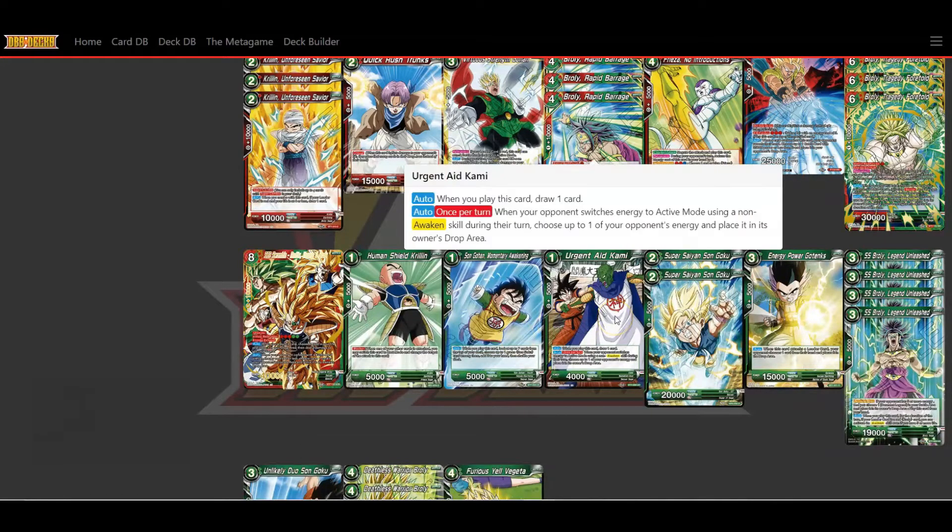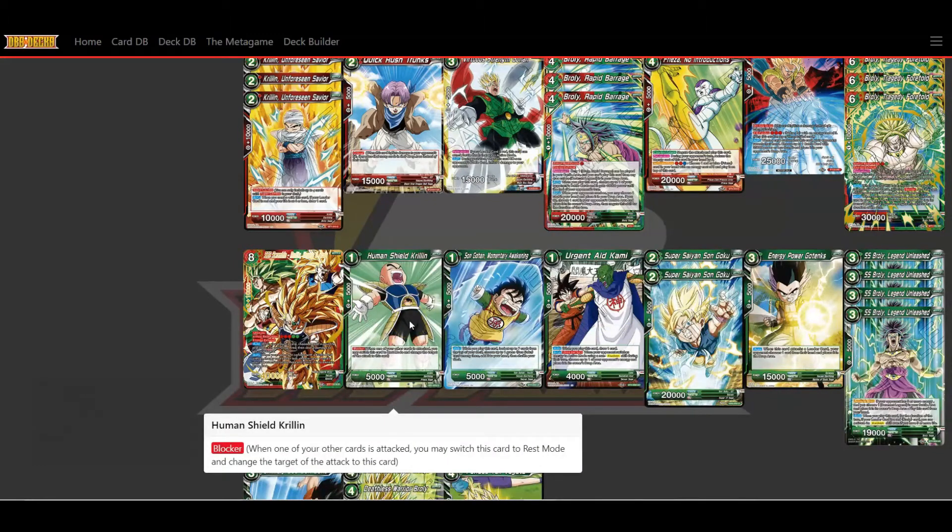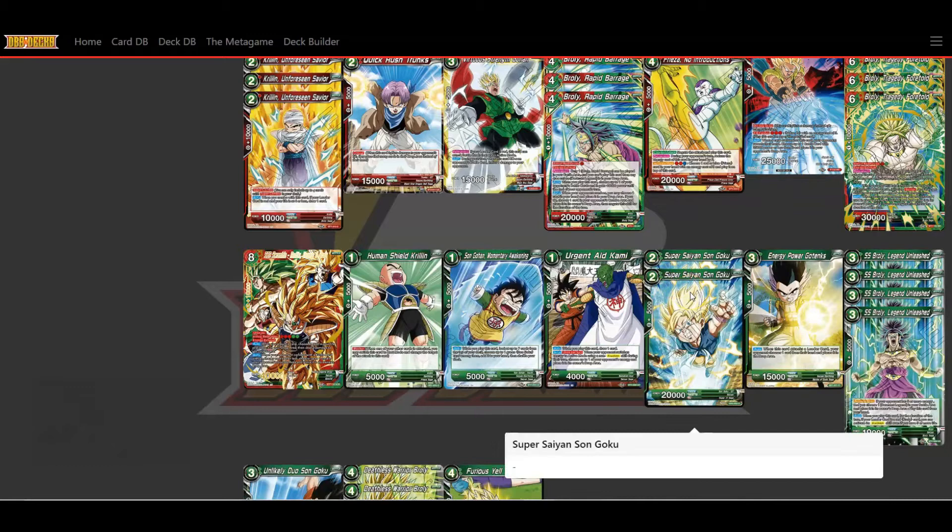I'm also using Urgent Aid — another card that lets me draw, and if your opponent activates an awaken or re-stands energy with a non-awakened skill, I can place another of their energy in the drop area. I'm running Human Shield Krillin just as a blocker to protect myself early in case someone tries to sneak in an extra hit on me.